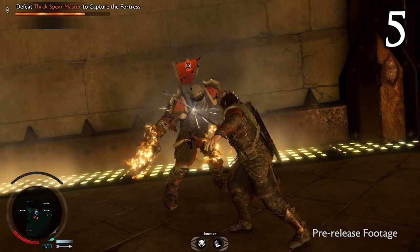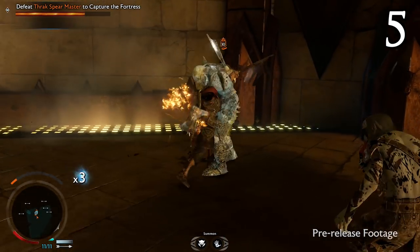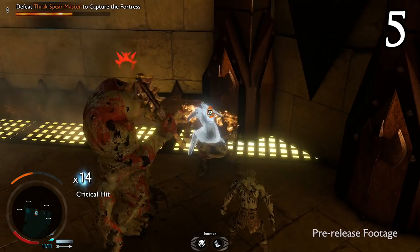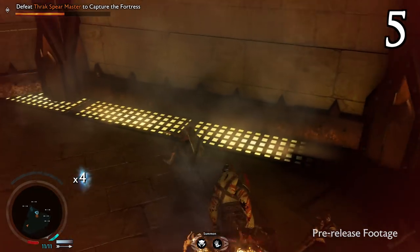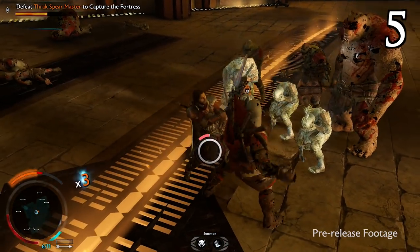Once you've captured all points, which should in theory be easier on repeated attempts so long as you haven't lost too many of your own allies, you can make your way towards your main target's stronghold, which is separated from the rest of the map. Your army won't be able to follow you there, but your bodyguard, if you appointed one, will be able to be summoned to your side, as well as your mount.